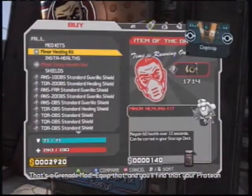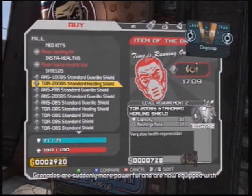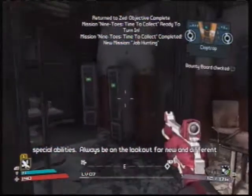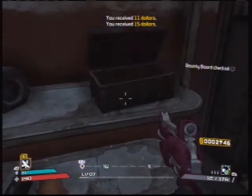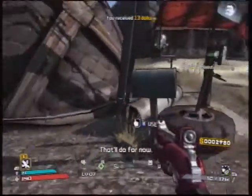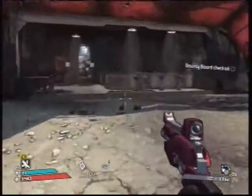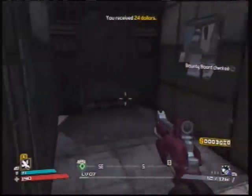Let me take a quick look to see if there's a better shield. Keep in mind that every time you enter a current game, all of the things you opened are closed again so you can collect them - including the chests and all the money and everything.